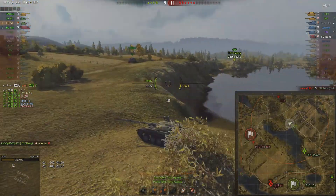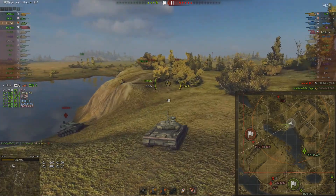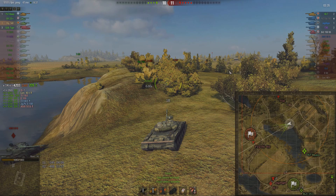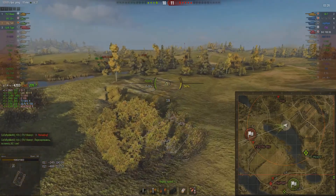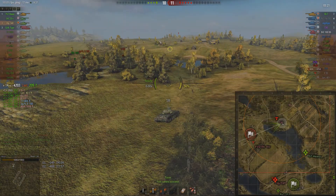Quickly repair and get out of there. I'm thinking about going back to base to help out, but then turning back, considering the T30 is all alone up there now and only the FV215B on this side. Maybe I can get a spot on the enemy tanks left now. But it's real dangerous considering the FV215B — if I go too far I'm going to be spotted and take a big hit from him.